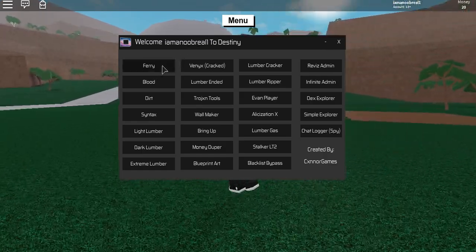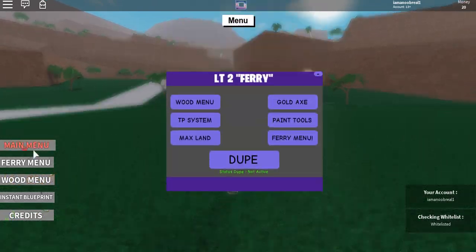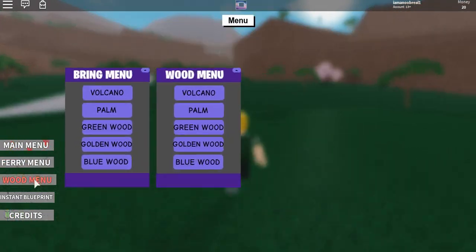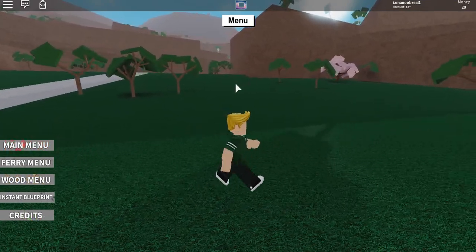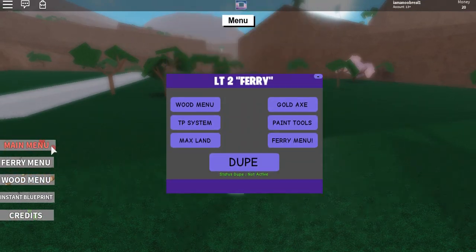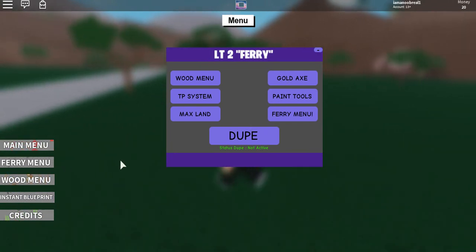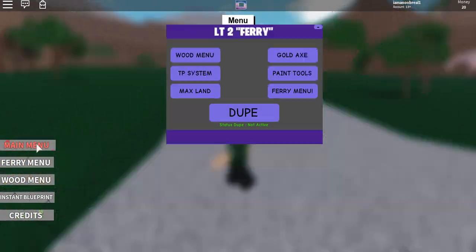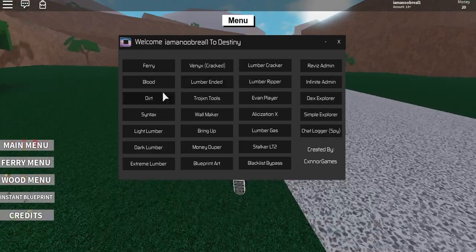The first thing on this is the Ferry GUI. As you can see, this is the ferry — you've probably seen this before, so it's nothing new. There's the main menu, the dupe, the gold axe, paint tool, and all of that. I'm gonna go off that — that's the ferry menu. You can check that out for yourself.